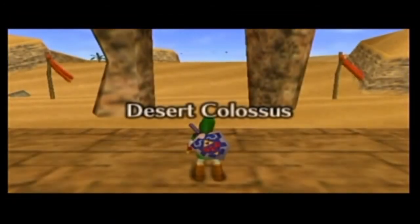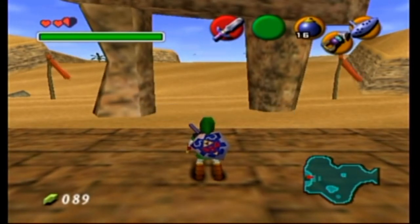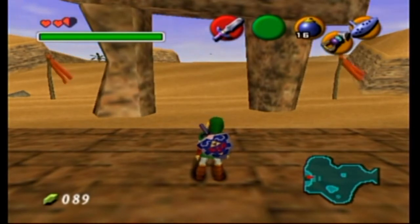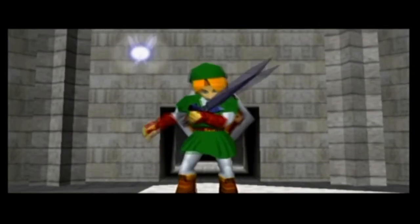We're going to be back here, and like Sheik said, we're going to have to go back to the Temple of Time, go back to the past, and come back as a child. So we drop the Master Sword and go back in time.